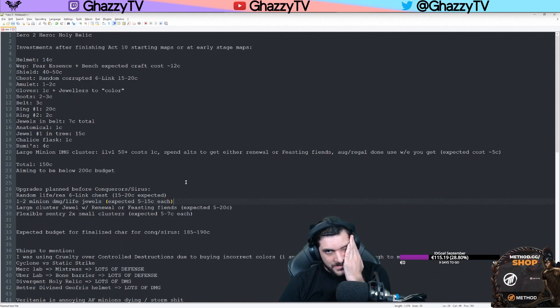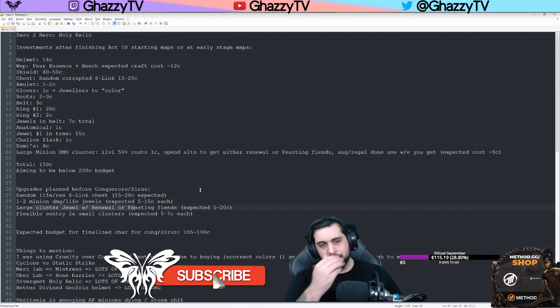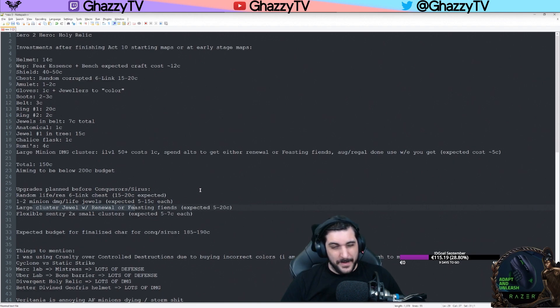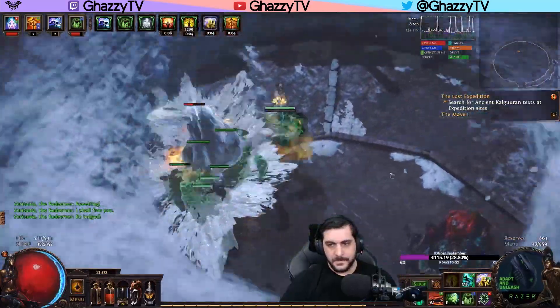The total budget of this character landed on around 160 to 170 chaos orbs in its current state. We looked at two different large cluster jewels with Renewal or Feasting Fiends and decided that Renewal would be the best one for us. The jewel I bought cost about 6 chaos, but I found another one at about 8 chaos that I crafted myself with some alterations, so the expected craft cost was about the same. Two small clusters of Flexible Sentries cost about 6 or 7 chaos each.